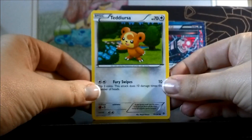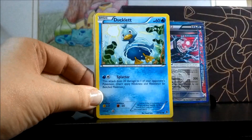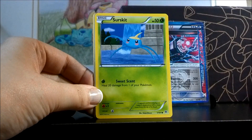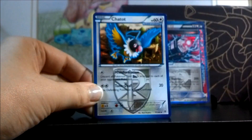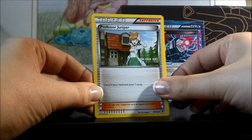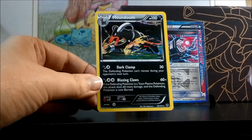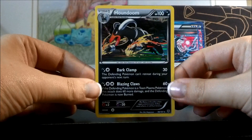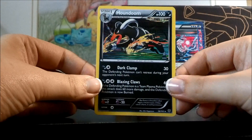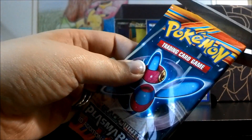Here we have Teddiursa, Archen, Houndour, Ducklett, Serskit, Chatot, Abomasnow, Professor Juniper, a Reverse Snorunt, and a beautiful Houndoom Holo. This is much better pull odds than I've seen in a lot of packs for me anyway. Got two hollows, an Ace Spec, and a Jirachi Full Art, and still two packs to go. Even if both of these are rares, this has been a wonderful box.